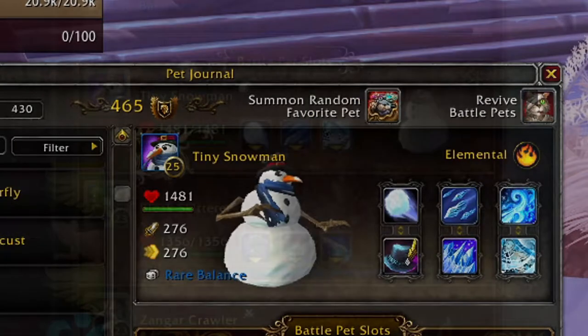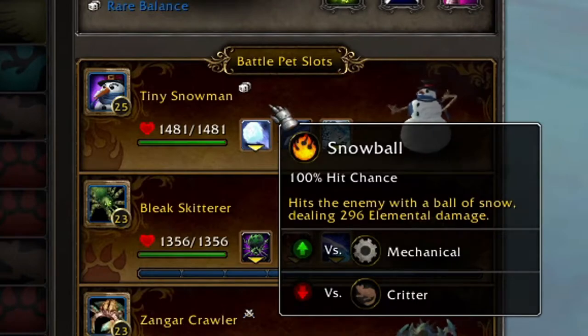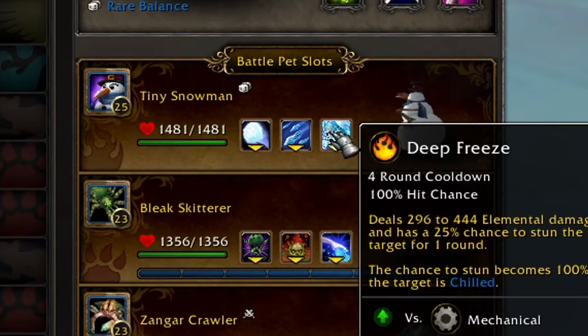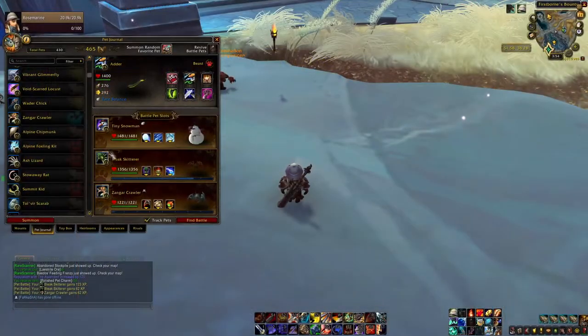His move set for this fight will be Snowball, Cold Blizzard, and Deep Freeze. Basically all you need to do is use these moves on their cooldowns and you will be fine.